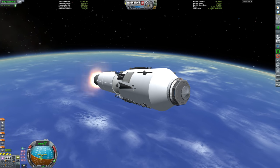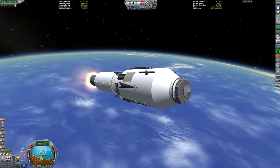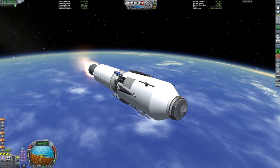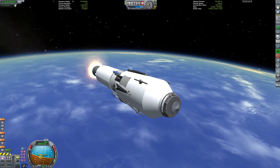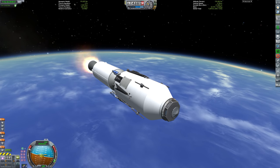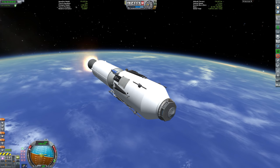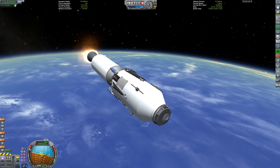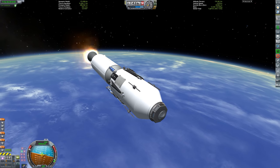We're going to be utilizing the ISRU mods — In-Situ Resource Utilization. That's essentially going to allow us to refuel the vessel using water ice: we convert the water ice to liquid hydrogen and liquid oxygen using parts that come with the Real ISRU mod. One disclaimer: I had to modify the configs because the default configuration doesn't allow fast enough refueling to make this viable. Our Stage 2 is now passing 7,350 meters per second, with orbital velocity right up near 8,000 meters per second.